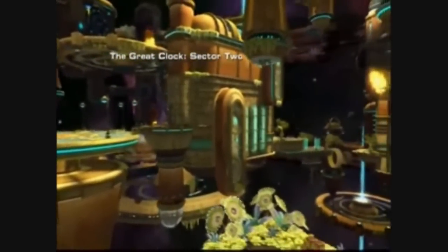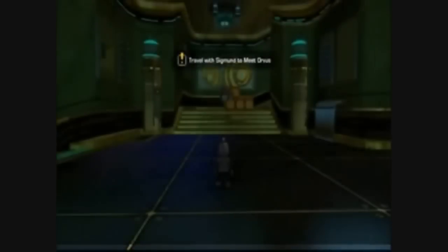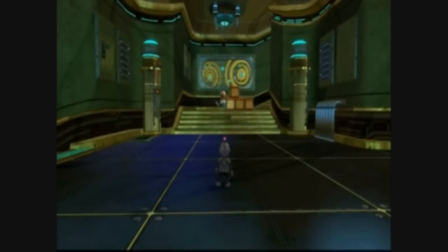The Great Clock Tower acts as a tutorial for the little robot's skills. It's a giant space station complete with aging electronics, broken platforms, and a crazed robot caretaker called Sigmund, who acts as your guide around the station.